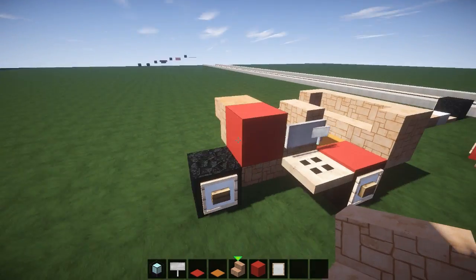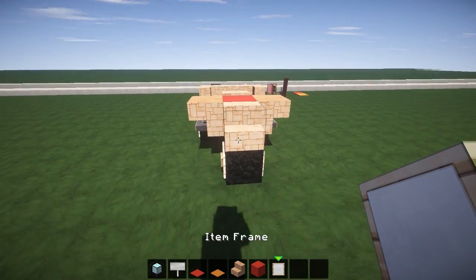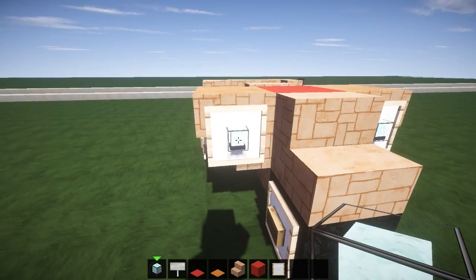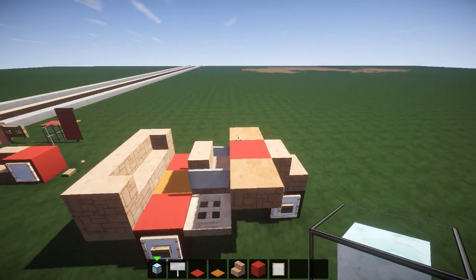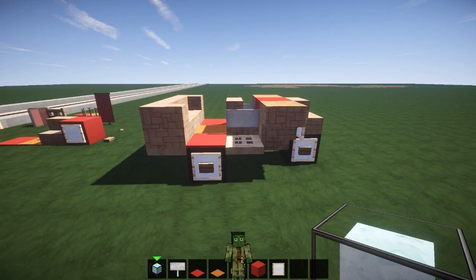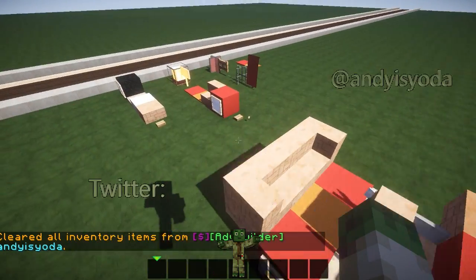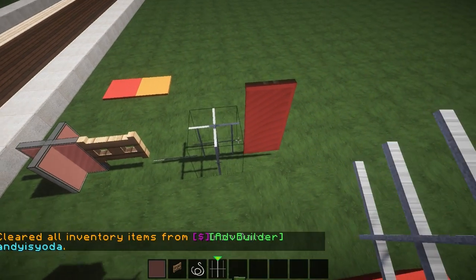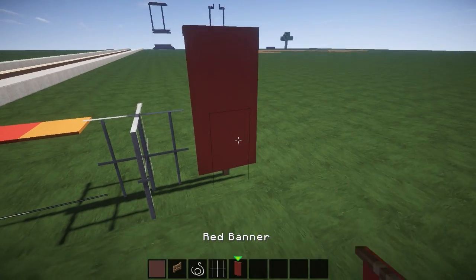That's nearly us done on the rickshaw second level. But we've got to go for some more stairs — upside down, upside down, right way up. Then we're going to go for item frames to make some headlights at the front of the rickshaw, then beacon and beacon, and we can twist these beacons. Looking pretty cool so far! From above that's what we've got, from the side as well.